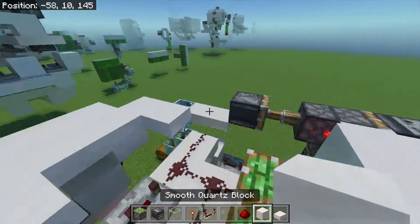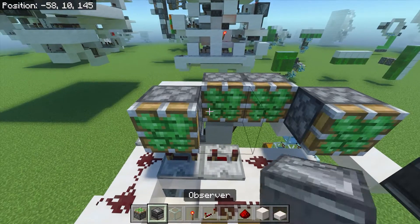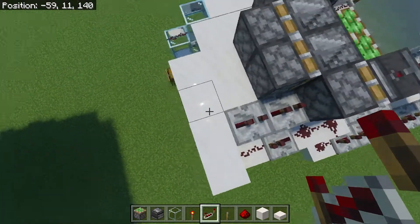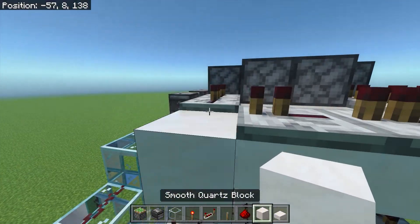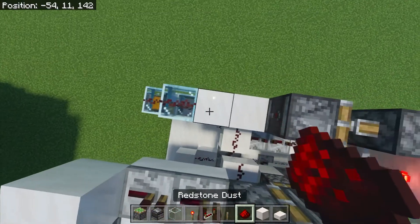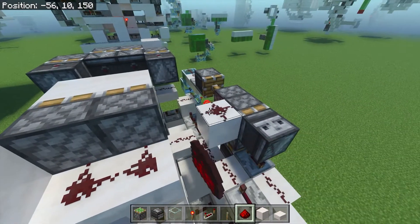Blocks on the end of this one, and observers on the ends of these ones oriented as so. Now add 2 redstone repeaters both set to 2 ticks. Now place 4 redstone repeaters all set to 1 tick, with a block here. Now place redstone dust in these 4 spots. Now add redstone dust in these 2 locations, with a repeater here. Now place a block here with 2 pieces of redstone dust. Place redstone dust on here, there.